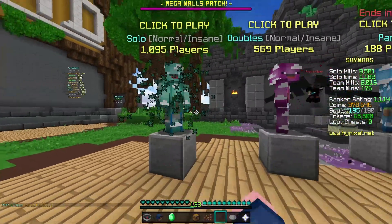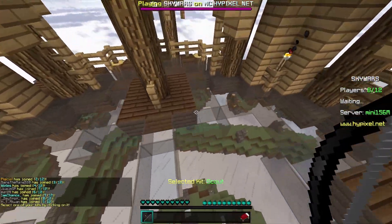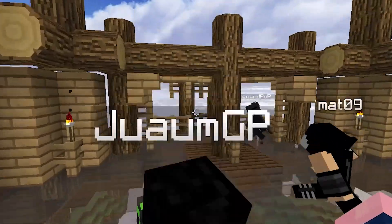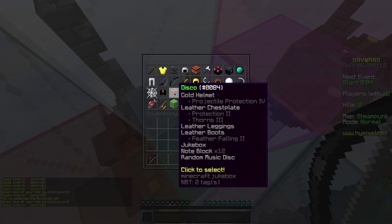All right, let's build a house right now in Skywars — normal. Should I build a hotel, maybe a nice little apartment complex? I went ecologist, so I'll get a lot of blocks from that.